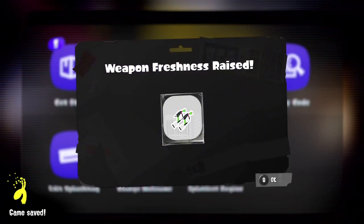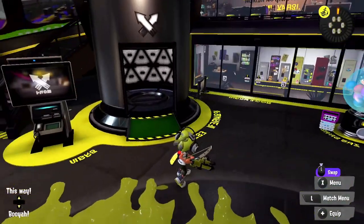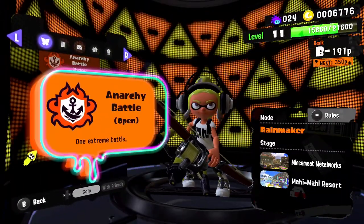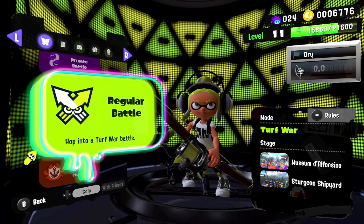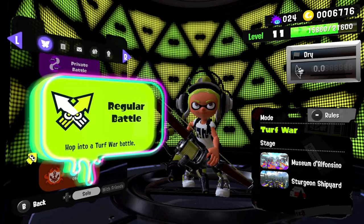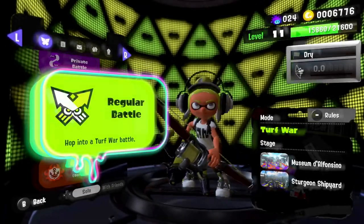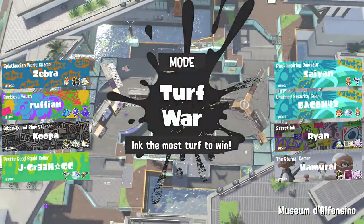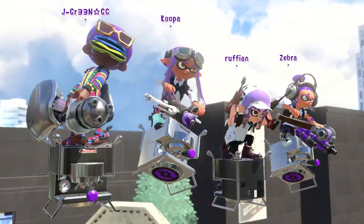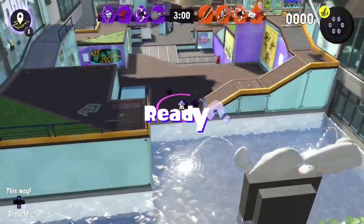We do have some stuff to get — weapon freshness raised. I don't think this is the best turf war weapon, but seeing how we're still trying to figure things out, let's try some turf war and some regular battles on Museum D'Alfonsino and Sturgeon Shipyard with the Tri-Stringer. We are in the museum with some turf war. Hopefully things turn out well. This is yet another weapon I'm not expecting to do super well with, but I want to try it — we want to see how it goes.